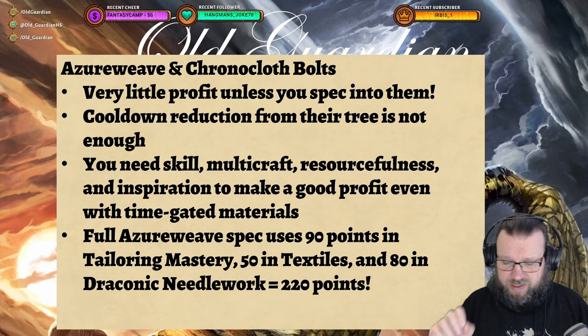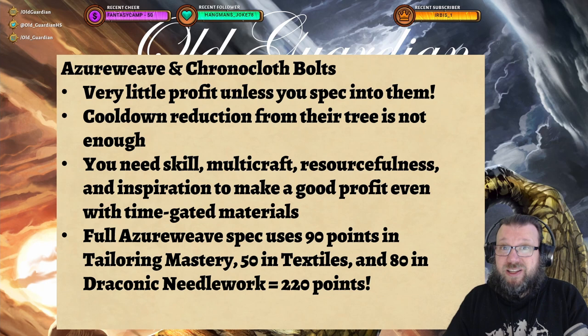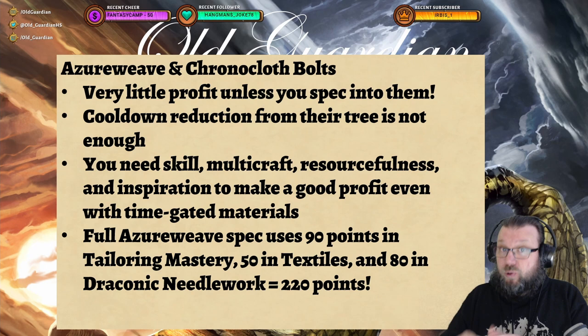Let's talk about Azerweave and Chronocloth bolts. If you look at the Azerweave and Chronocloth bolts market right now, you can see that rank 2 Azerweave bolt is selling at less than what the materials cost, even though this is a time-gated resource. Even time-gated resources in this expansion have very little profit unless you actually spec into this. What you really need is skill and inspiration so that you can make as many rank 3 bolts as possible. Then you need multicraft — multicraft is super super important so that you will be able to make multiple copies of bolts; all the extra copies are just instant profit. And optionally you also want some resourcefulness, because these use some of those awakened materials, and saving some of those is also just profit.